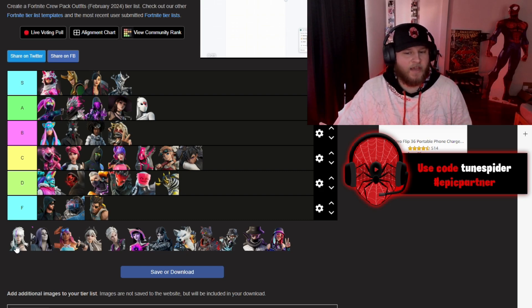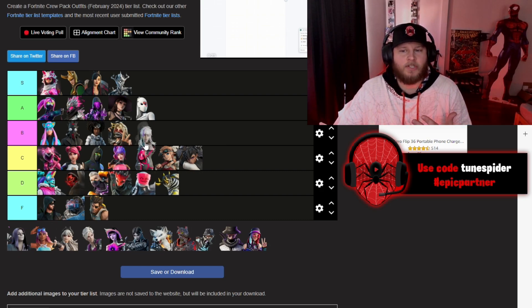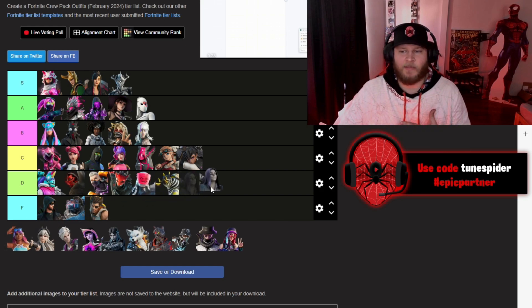Dahlia — I like her outfit and the skin is pretty cool, so she's going to be going in B. Styx is alright as well. I kind of like his creepy look, so I'm going to be putting him in C.